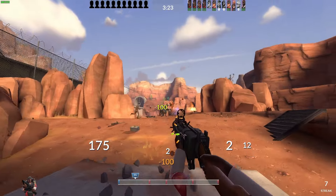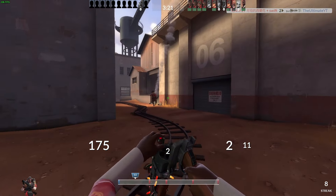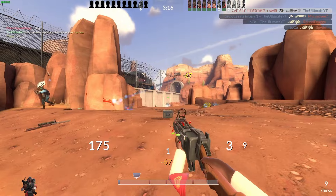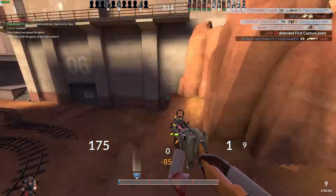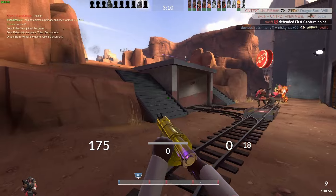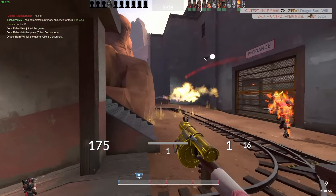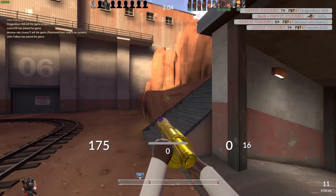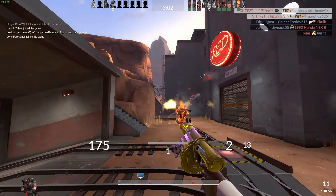I see that my team is down a lot of players, so I back up to reload my clip as well as wait for spawners. Against a better team, I should have stayed back to reload and wait longer, but blue team wasn't really taking the high ground with the picks that they had, so I refight before I am fully loaded. Blue team made the mistake of not pushing the cart during this fight, so my team has time to regroup and repush the point before blue is able to cap, which is exactly what happens.